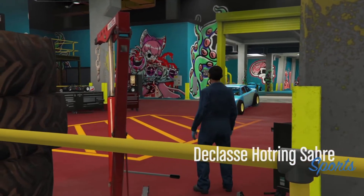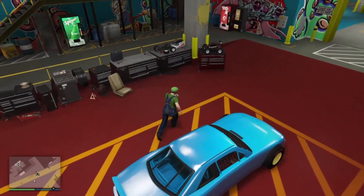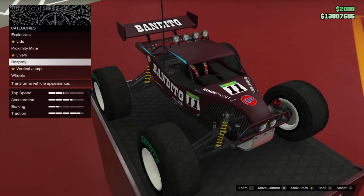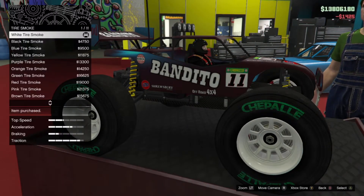Once in here, you're going to want to get out of the vehicle. Exit the vehicle and go over to the RC Bandito. Press right on the d-pad — but first you have to change one thing. The safest thing to change would probably be tire smoke, so go ahead and change your tire smoke.